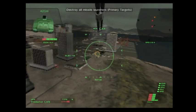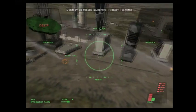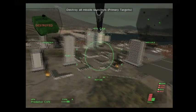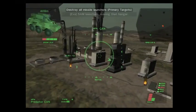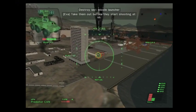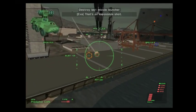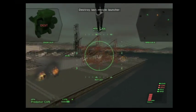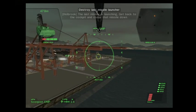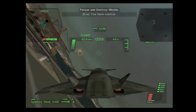Come on. Cycle the cannon. We're getting our crack kicked out. Where's this last launcher at? There it is — come on. The last missile is launching! Get back to the cockpit and chase that missile down. You have control.